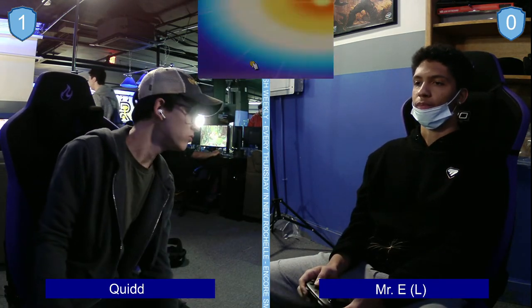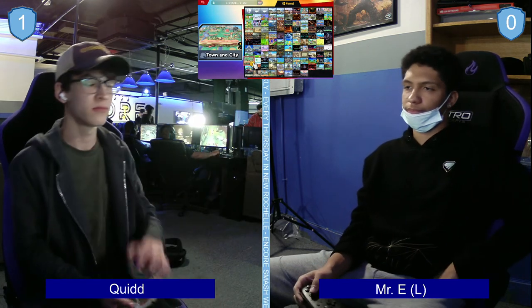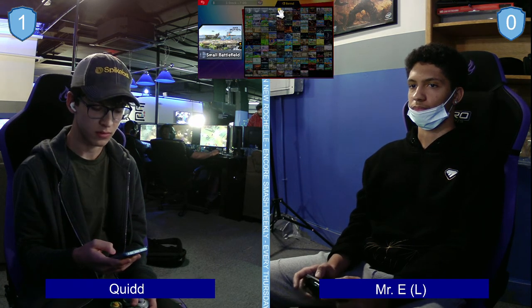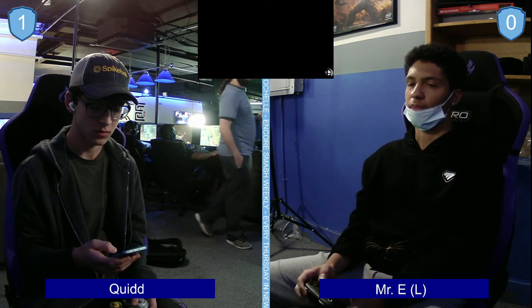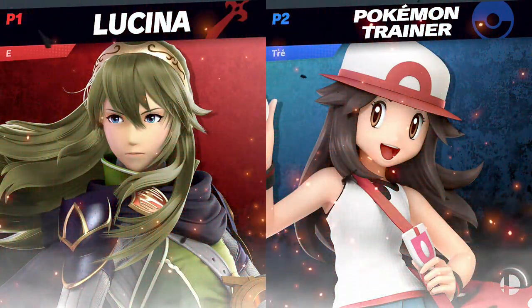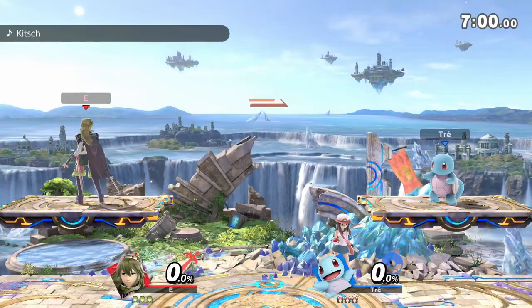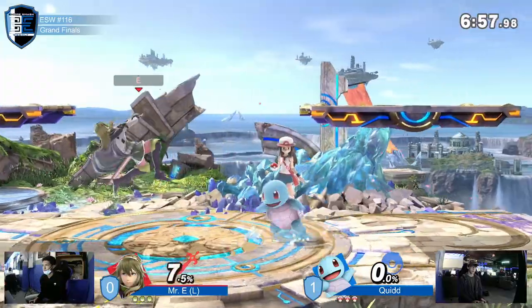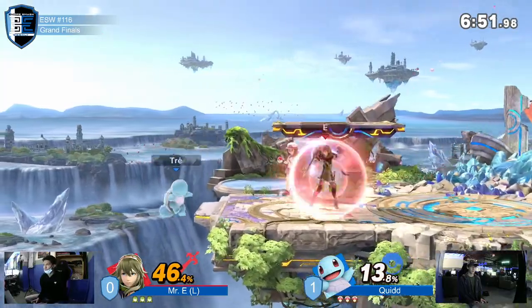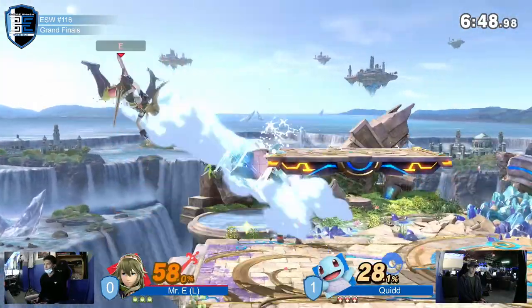Very interesting to see where will Mr. E go. I've been seeing a lot of the Animal Crossing stages like Town and City. But I believe Small Battlefield — yeah, Small Battlefield, that's what we're looking at. Good counter pick. Small Battlefield is good for actually both players overall, because those middle platforms you can do tech chases with Lucina or you can extend your Squirtle combos and do tech chases with Ivysaur on those middle platforms. This really favors both people, though I would say it leans towards PT more than Lucina. I would expect a generally flat stage — it's a very interesting pick for Mr. E for game two.